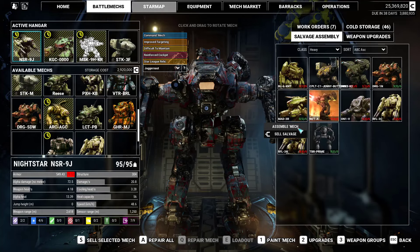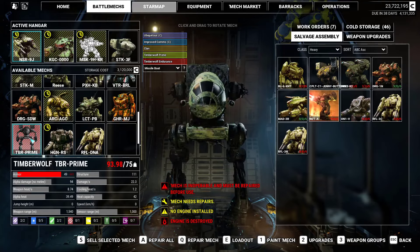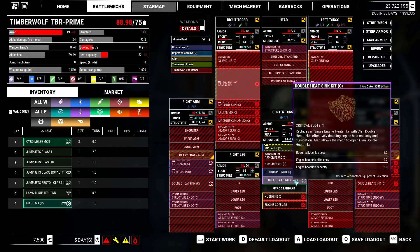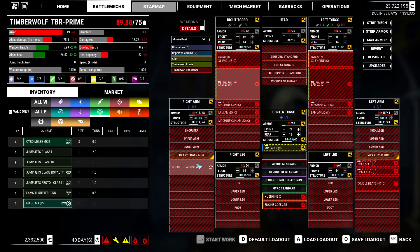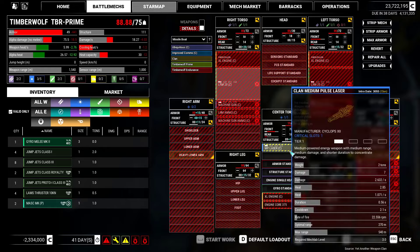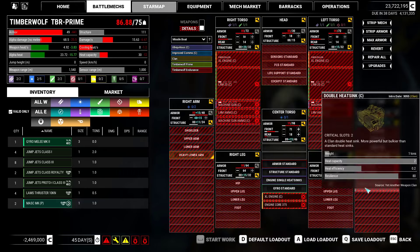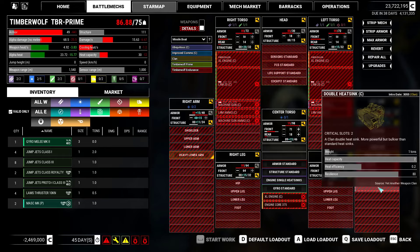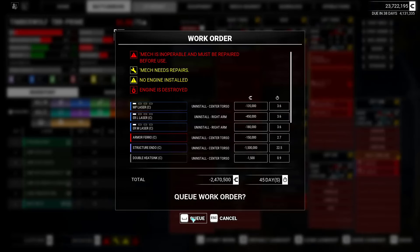We have a Timber Wolf to build - let's see if we get lucky and get some good stuff out of it. Nothing great - we get a heatsink, endo steel clan... wait, there's two: two ER mediums and one heatsink, and there's a medium pulse, mildly broken. I need to drop the heatsink so we can get one more heatsink and start work on it to get it all out.